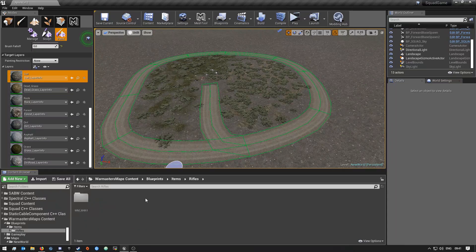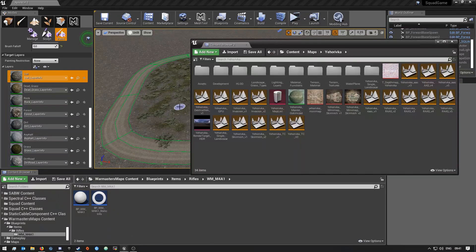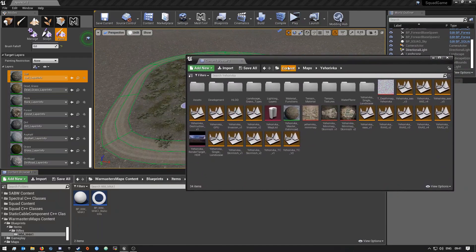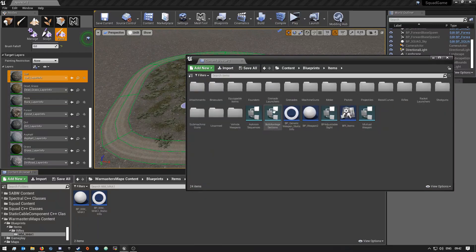Then create a folder with whatever you want to name your custom weapon — mine is 'WM' for War Master and then 'M' for A1. In here I have these two blueprints. To get them it's easier if you open a second content browser. If you have it open, go to Content and then Blueprints, and then go to Items. In here you'll see there's pistols, melee, grenades — everything is here.